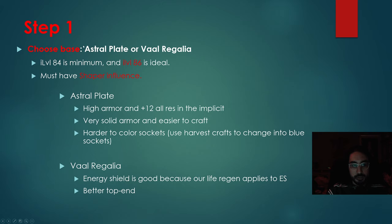Step one, we need to choose our base. We should be choosing between an Astral Plate or Val Regalia. It needs to be a minimum item level of 84, but item level 86 plus is preferred. It must have Shaper influence.